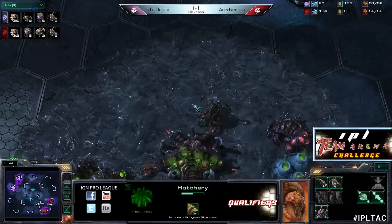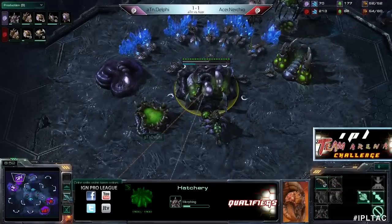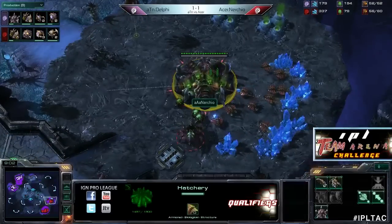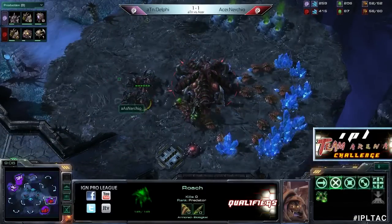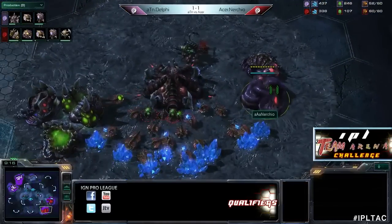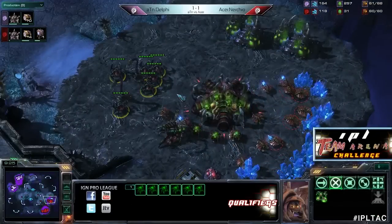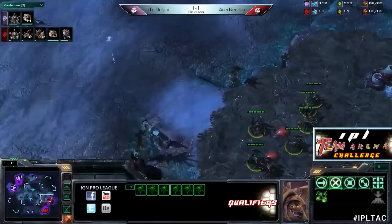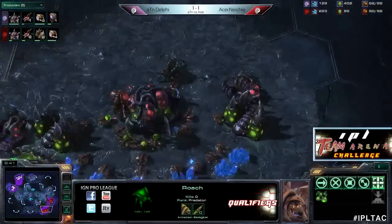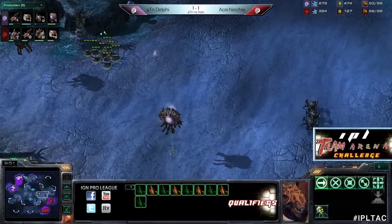Delphi is up in workers but a little back in tech. He's deciding to go quad gas with lair at the same time - moving into some higher tech. He hasn't put down a roach warren yet, so he may be considering mutalisks or maybe infestors. A couple of zerglings sneak by and get a full view of Nerchio's base - sees a second gas coming up and more importantly the lack of lair tech. So even though Nerchio starts lair now, it's very delayed. Has Nerchio gotten plus one for his roaches yet? He hasn't - that evolution chamber's been up a while but he hasn't been using it.